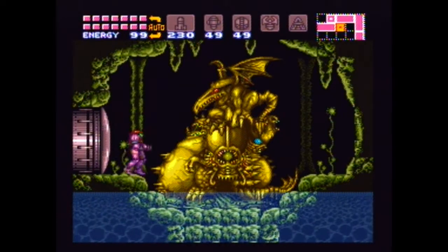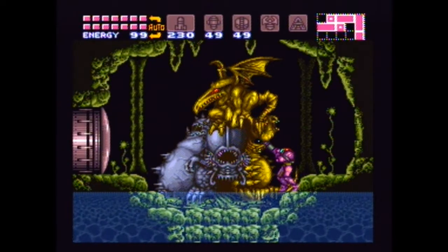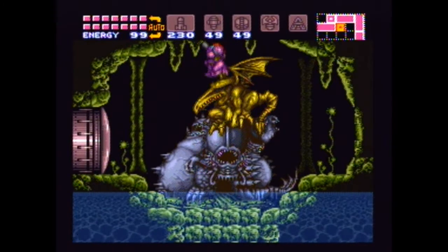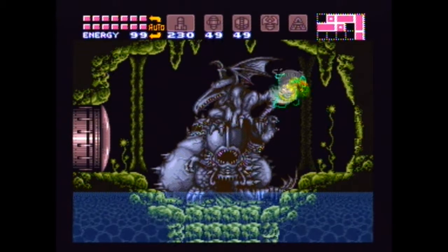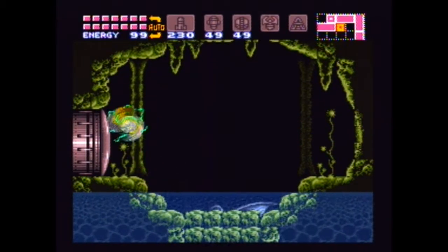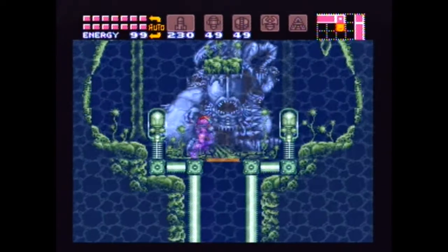Here are the statues of the four bosses. We have Kraid — he's gone. Next up is Phantoon — bye bye Phantoon. And then we have Draygon. And finally Ridley. Now we just have to wait for the statue to sink into the ground. This is a good time for practicing your space jump, or bomb jumping, or whatever — or just being silly.